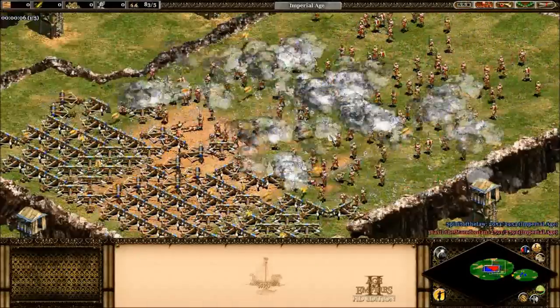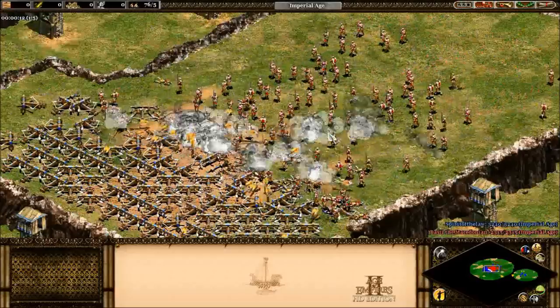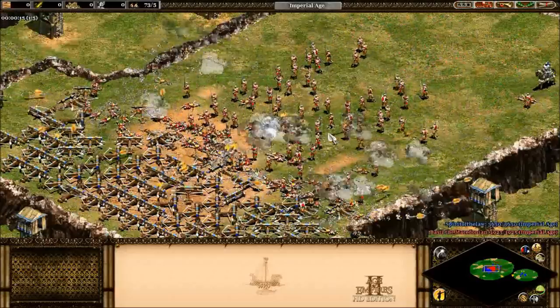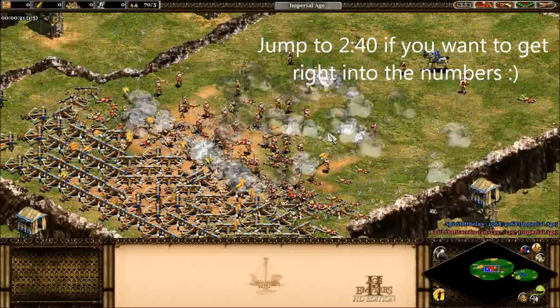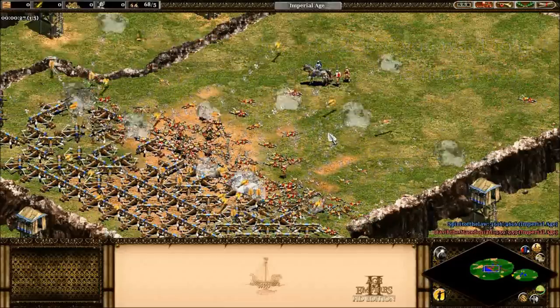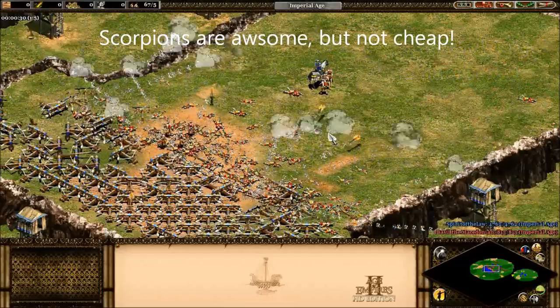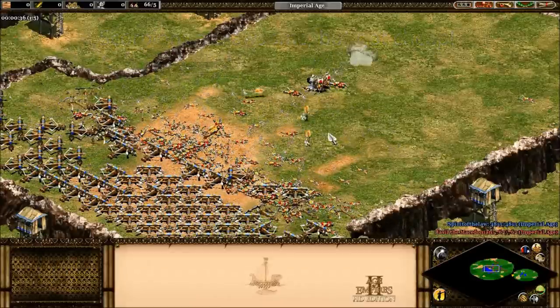Hello ladies and gentlemen, Spirit of the Law here. Today I'm going to be looking at the secret attack bonuses in Age of Empires 2 against infantry. Unlike pikes for cavalry and skirmishers for archers, there isn't an immediately obvious cheap answer to infantry in most situations. So countering them involves either using a lot of gold or knowing some of these secret bonuses and being able to use them.